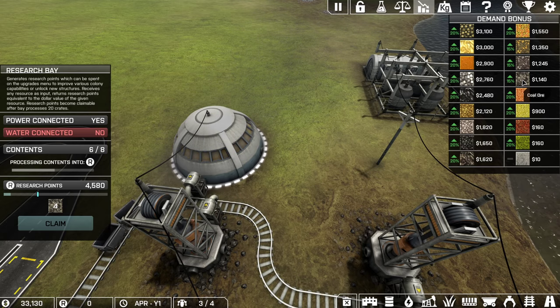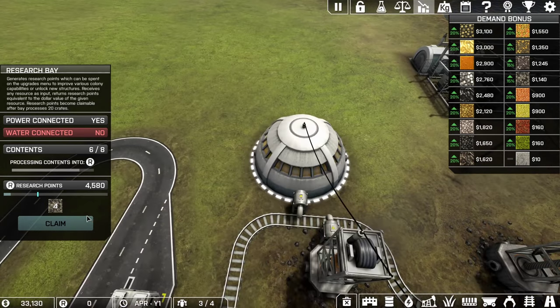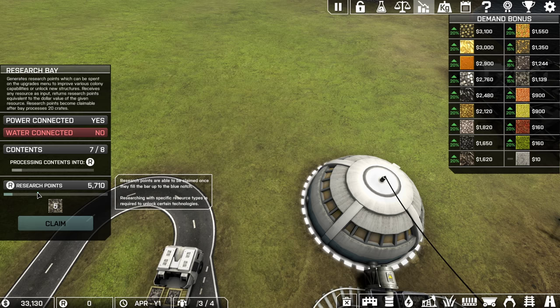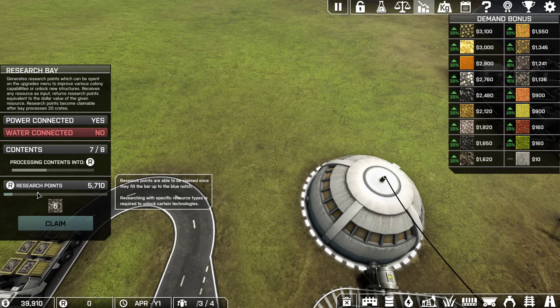Essentially, 3 coal ore is about the same research as one capacitor. You can't claim your research until you hit the 20-unit threshold. Once you hit 20, you can claim it and then use your research.